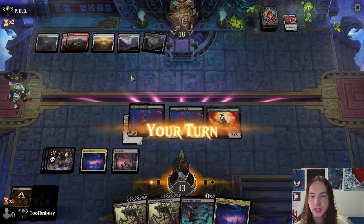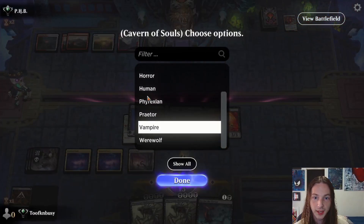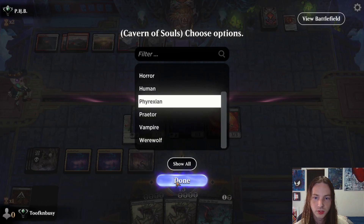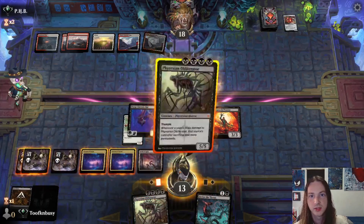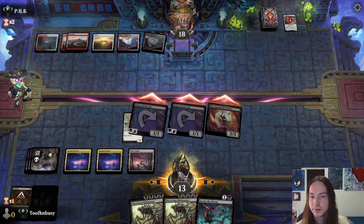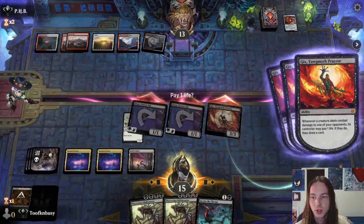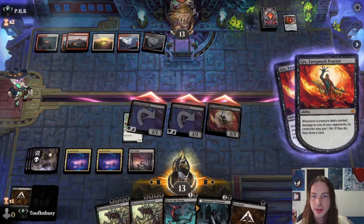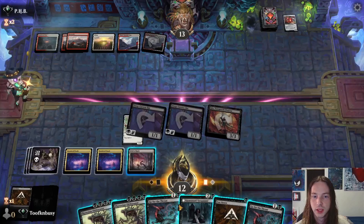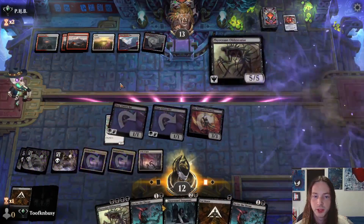He gains a life. Cavern of Souls — naming Phyrexian actually makes it easier to throw down the Obliterator. Let's go ahead and smack the opponent for five. Draw some cards — it's just the name of the game. I'm feeling good, so we'll go ahead and try to get the Obliterator here.